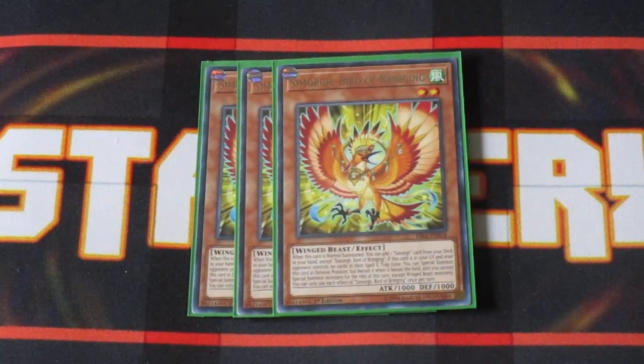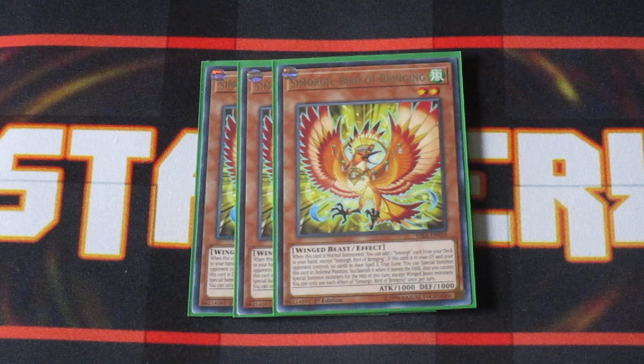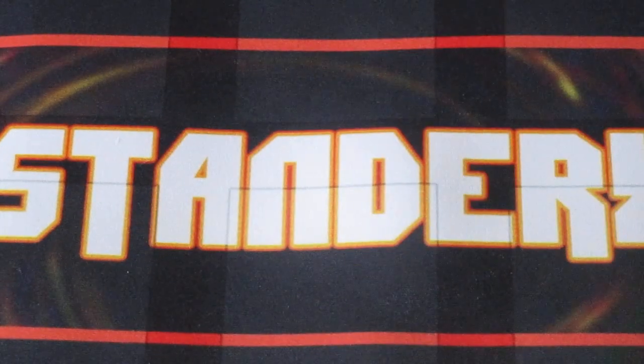Three copies of Simorgue Bird of Bringing. Bird of Bringing is the Stratos of the Simorgue deck. Normal Summon this guy out and you're searching your deck for a Simorgue spell, trap, or monster card to add to your hand. Typically you want to see this guy in your opening hand so you can search out the other pieces you need to go off. Definitely one of the opening cards you want to see.